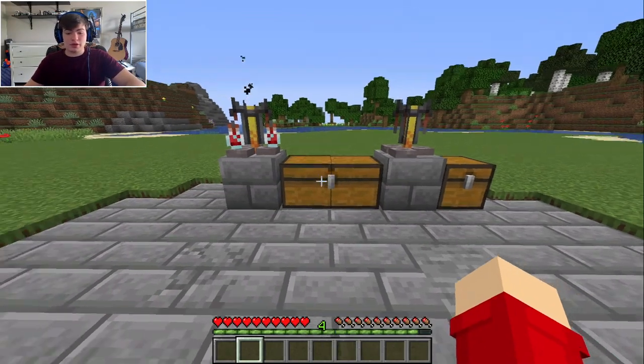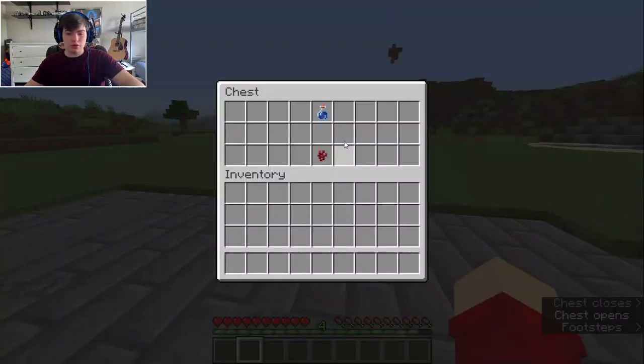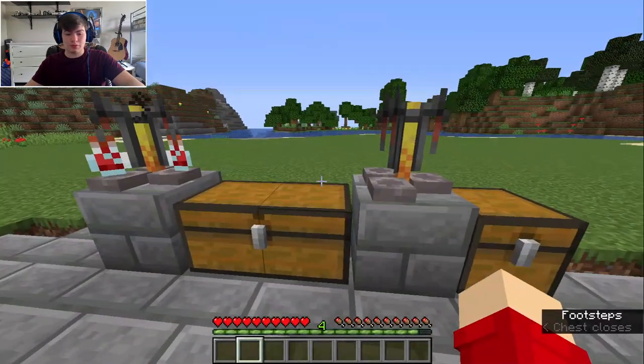Hey guys, welcome back! Today we're going to be learning how to make a Potion of Strength. The first thing you're going to need is three awkward potions. To get an awkward potion, get three bottles in a brewing stand and put a nether wart in, and that will give you an awkward potion.